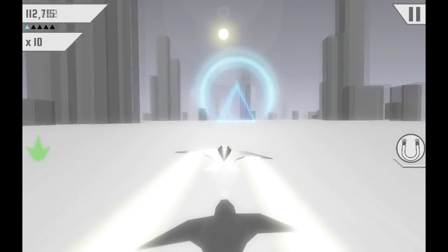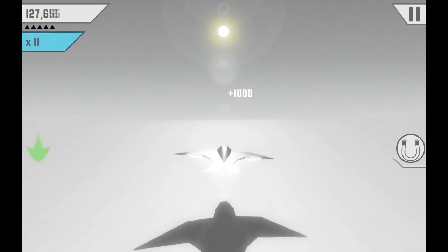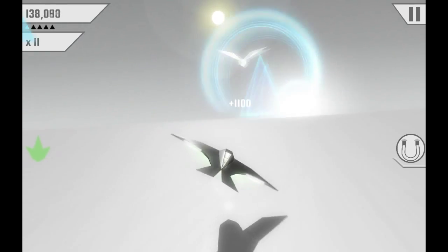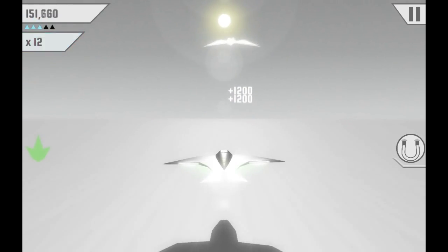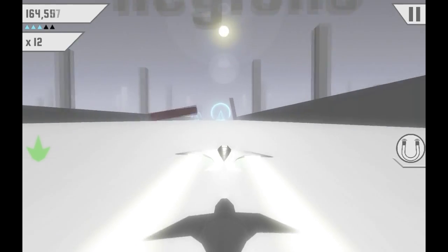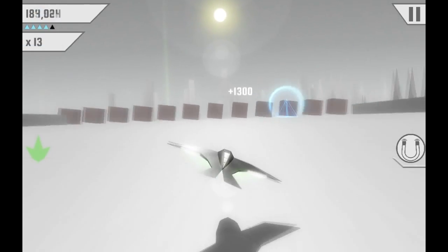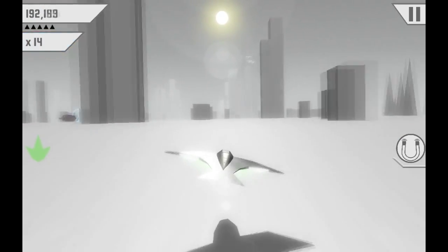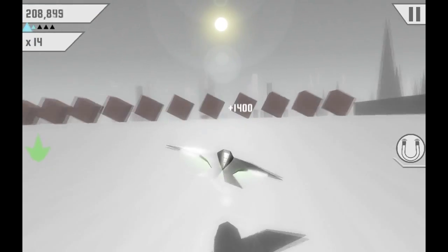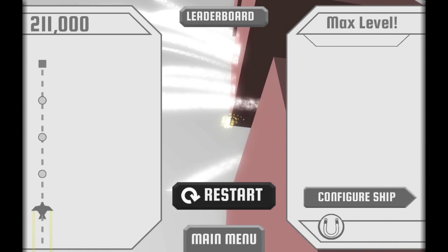With that said, the tilt controls don't feel quite as responsive — you kind of have to turn your iPhone on its side to get a full left or right response. Control-wise this feels really good actually. I do wonder if something like a barrel roll or turning the ship on its side would give a little bit more control to deal with situations like this, although I think it's fixed the way it is so you don't crash your wings into either side of the floor, like you would in Star Fox.